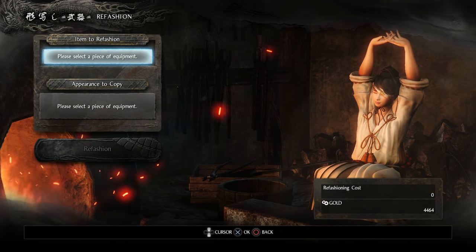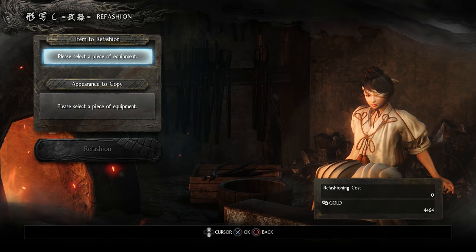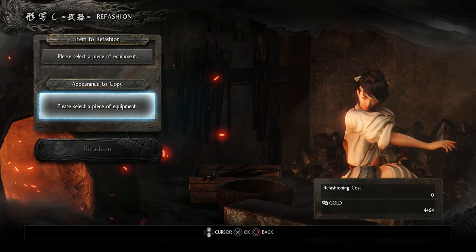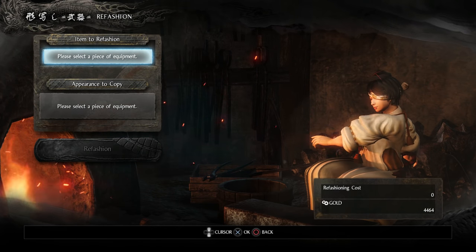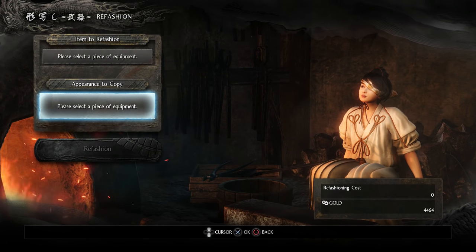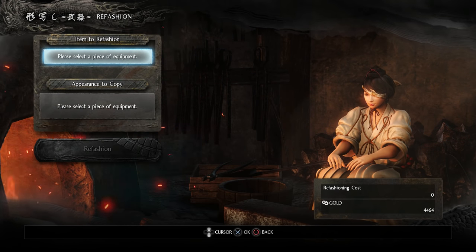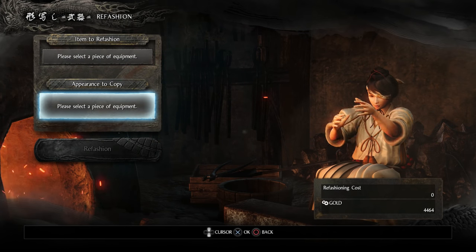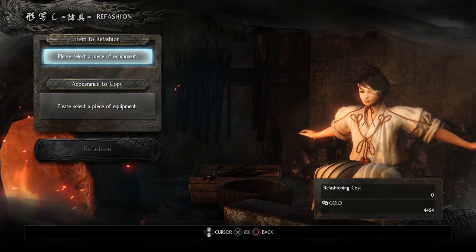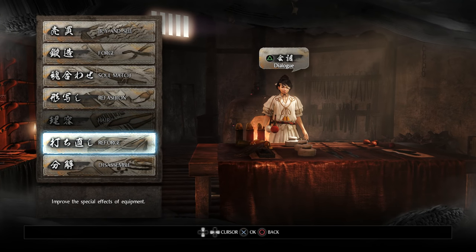Next we have refashioning — this is very simple. Just pick an item you want to change the appearance of, then sacrifice an item that has the appearance you want. So if you have a sword with great stats, throw that in, pick another sword you like the look of but don't mind losing, and sacrifice it to refashion the good-statted one into the appearance of the other. You can do the same with armor, and you can apparently change your hair too, but I haven't unlocked that.